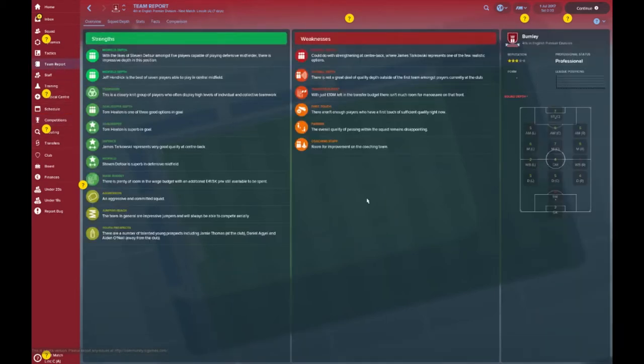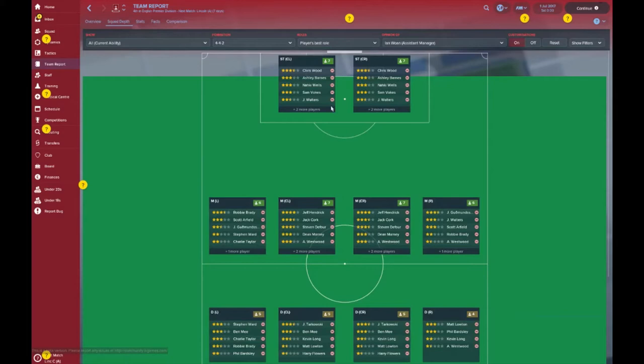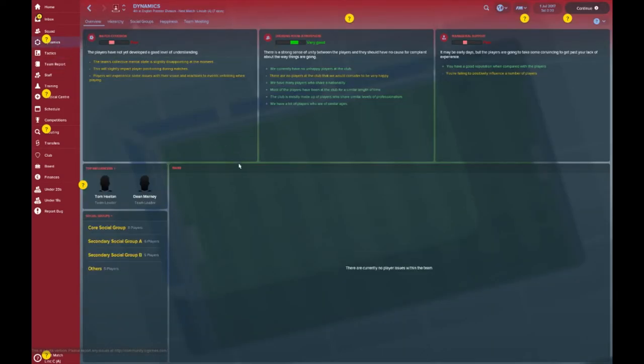Let's have a quick look at the team report — if you want a closer look, pause the video now. As for squad depth, all jokes aside, you do have a pretty decent side with a lot of bases covered. Your forward line has no ridiculous Aguero, but you have a strong steady bunch of forwards — Chris Wood, Ashley Barnes, Naki Wells, Sam Vokes, Walters. Your right back isn't the greatest; Matt Loughton isn't really challenged. Looking at squad dynamics, the atmosphere seems pretty steady, but match cohesion and morale are poor.